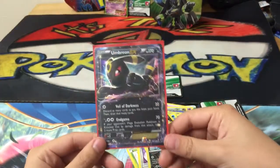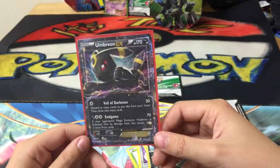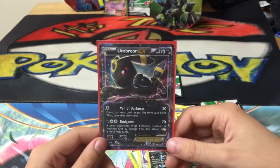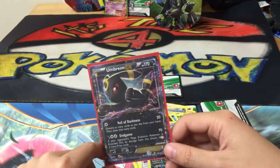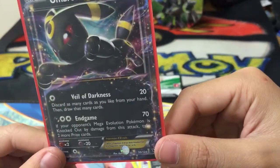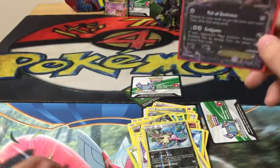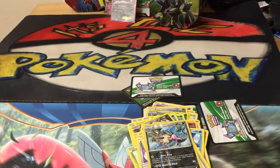I'm gonna read the Umbreon EX. Veil of Darkness: 20 damage, discard as many cards as you like from your hand then draw that many cards. End Game: 70 damage - if your opponent's Mega Evolution Pokemon is knocked out by damage from this attack, take two more prize cards. So that means you can take four prize cards - that's sick! I hope you enjoyed this video, please don't forget to subscribe, like, and comment. Have an awesome day - time for Pokemon, out!